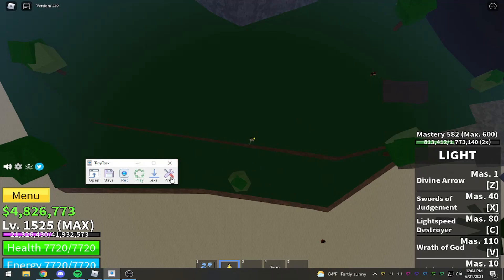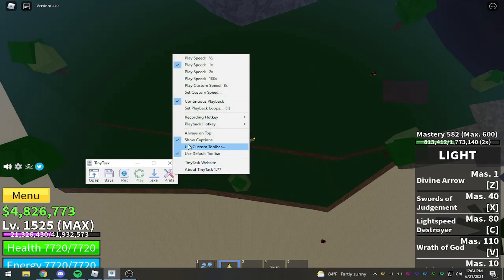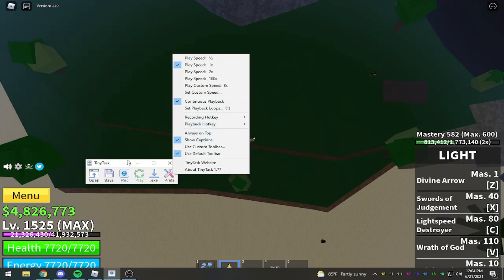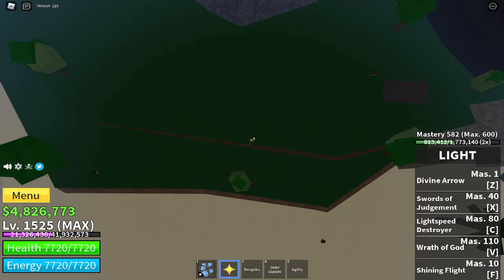I'll leave the link in the description. Once you download TinyTask, open it up, come over to Preferences, make sure continuous playback is checked, and then set your recording hotkeys and play hotkeys to whatever you want. Move that over to your other monitor.